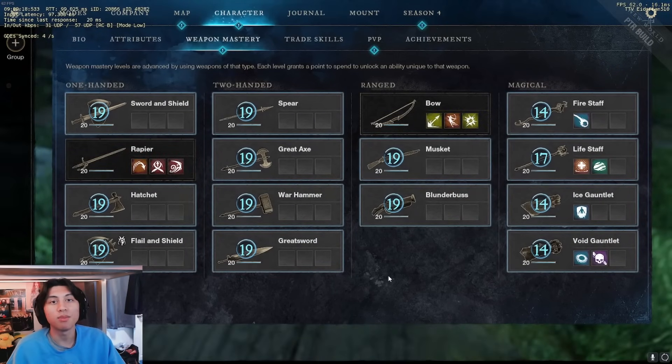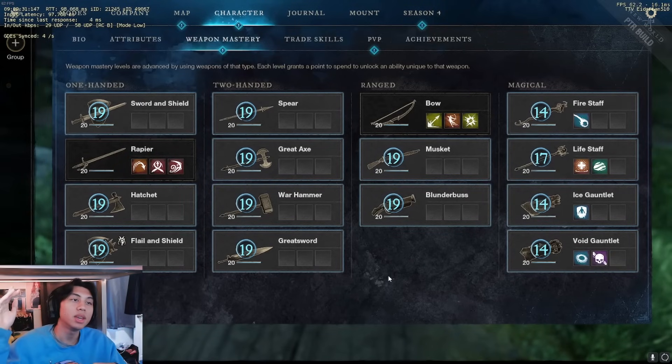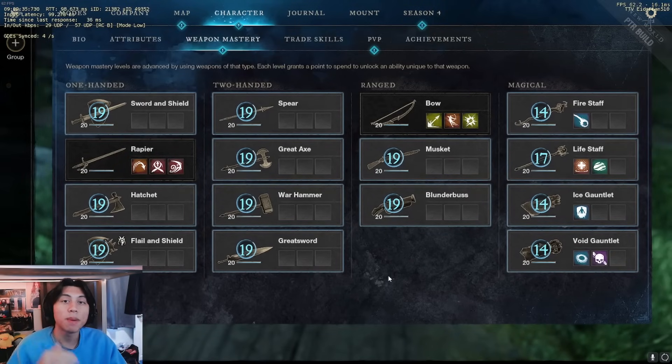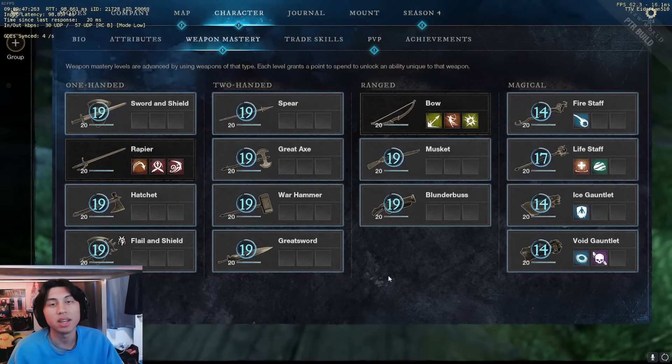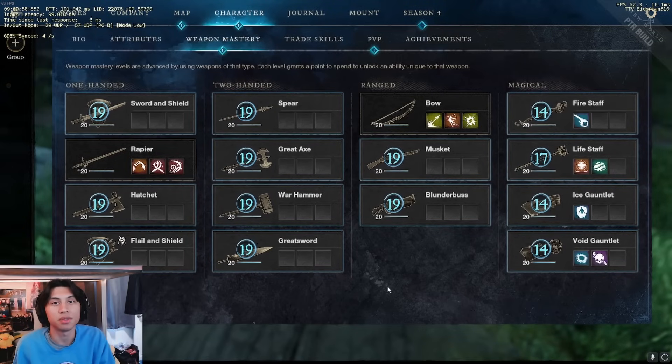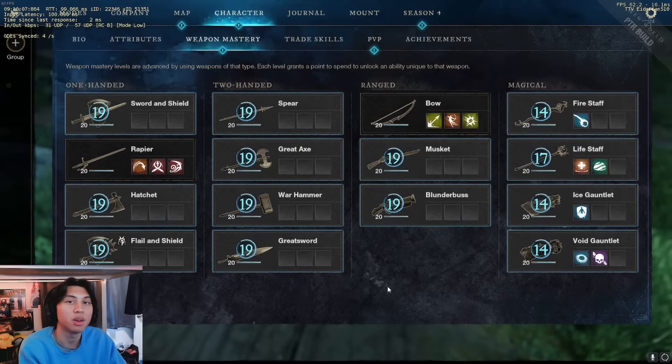In PvP, many weapons — specifically the newest weapon, the Flail and Shield — have a lot of weakens. What weakens do is negate your Empower. So if you're at 50% Empower and you get weakened by 20%, your Empower becomes 30%. Weaken is not a base damage decrease — it only decreases your Empower. Weaken can only go up to negative 50%.